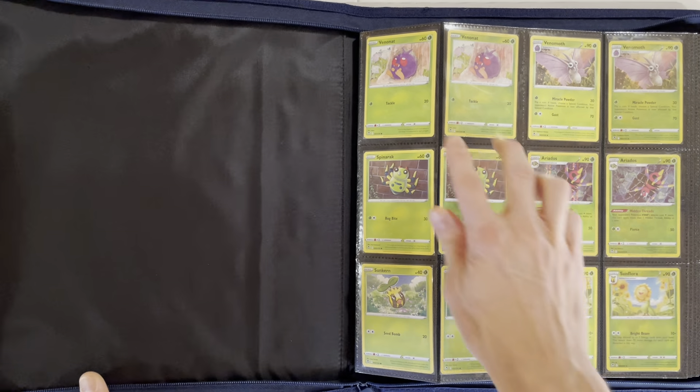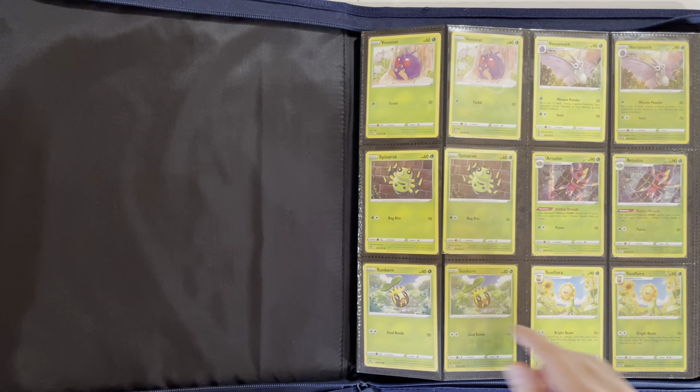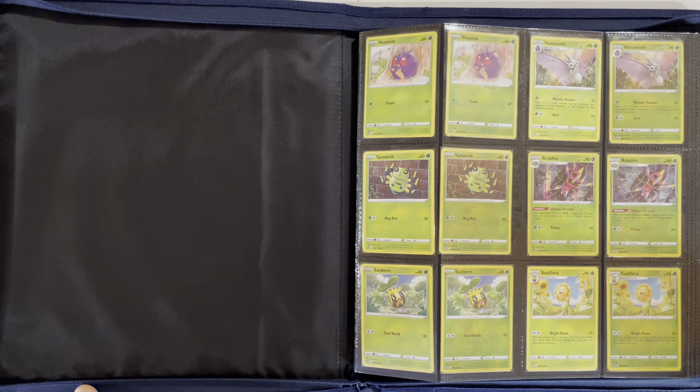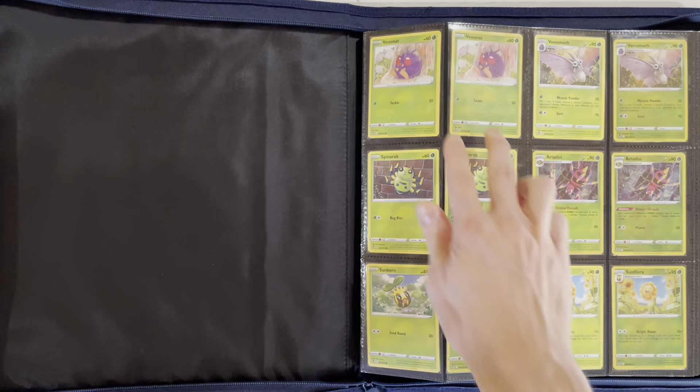As you can see, I always put my Reverse Holos next to my Holos, or next to my Commons, Uncommons, or Holos. I like the layout of that — that's why I like to use these Quadro Binders.